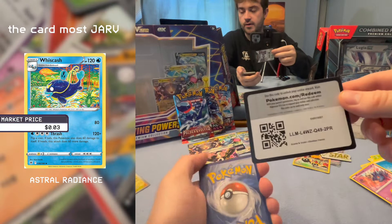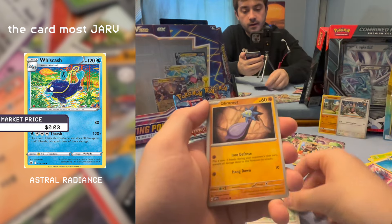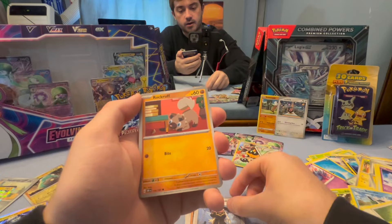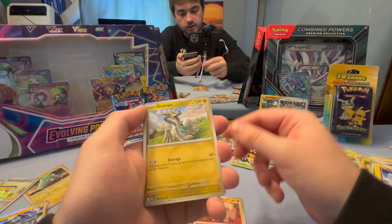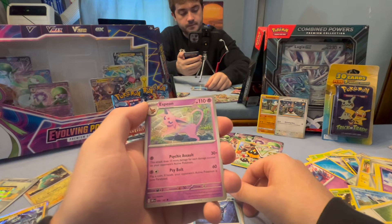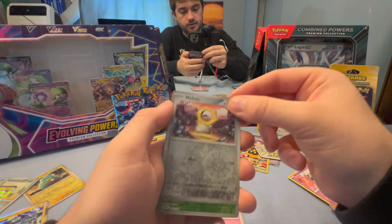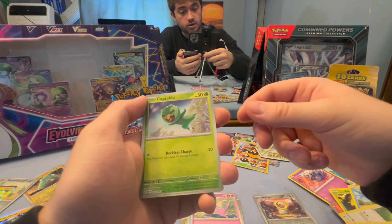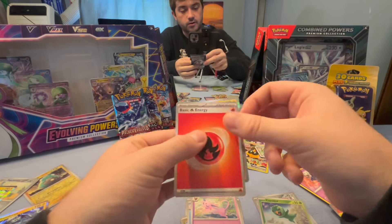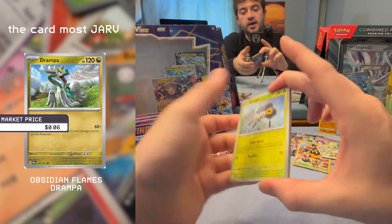An Obsidian Flames pack with a Revavroom on the front is surely gonna bring us happiness and joy. Starting with a Herdier, to Glimmet, to a Rhyme — not as cool as that last Rhyme, may I add. A Rockruff, a Dreepy. Little dragon grandpa, I like you. Sharpedo from an interesting angle. An Espeon. A Meltan looking all something. Capsicid flying in midair — I like that. Another Thundurus paired with a fire energy.